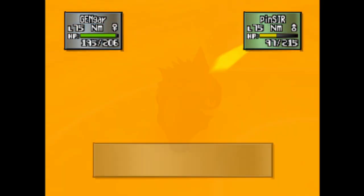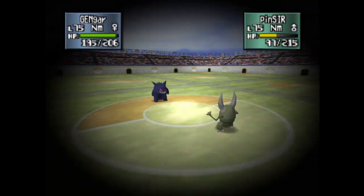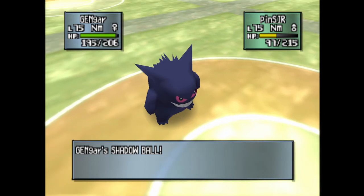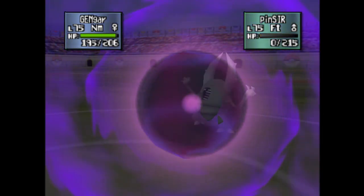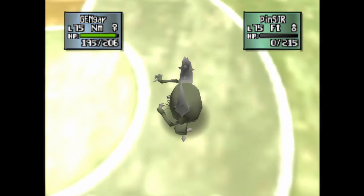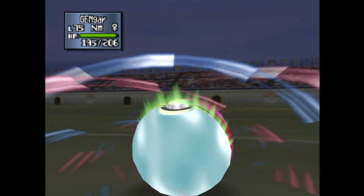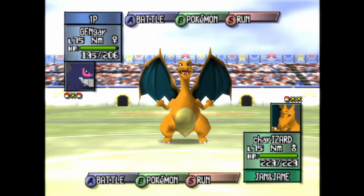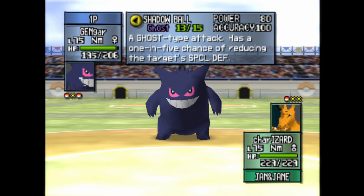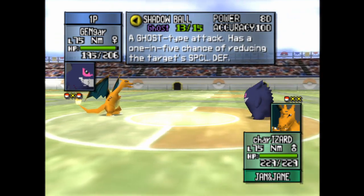Fury Cutter — that did nine. Pathetic. Let me show you a proper STAB move. I know the reason why Ghost attacks are physical — it's all because of Lick. That would make sense. Lick is a physical move, like you lick. It's gonna be ghostly, creepy. So I have a plus four Shadow Ball or a super effective Thunderbolt. Plus four Shadow Ball, because it's physical.